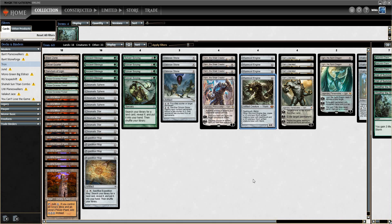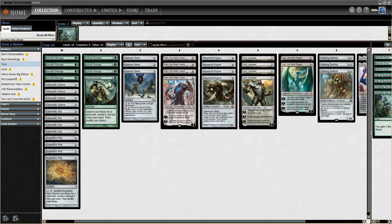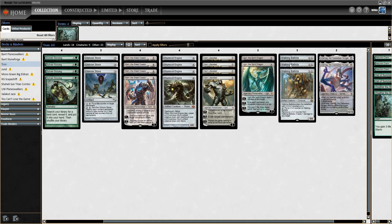Playing 3 Oblivion Stones as well, a couple Ugins. I do like 4 Worm Coil main — I think that's a good place to be. I'm trying triple Walking Ballista; some people are on 2 or 0. I'm going a little heavier on Walking Ballista. Not playing anything like Thragtusk — I've just been unimpressed with that. Two Ulamogs, no Emrakul the Promised End — I just like the double Ulamog.